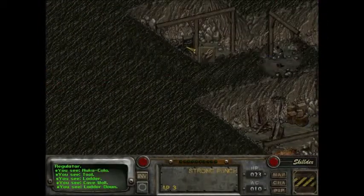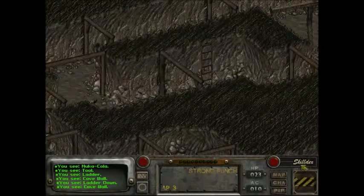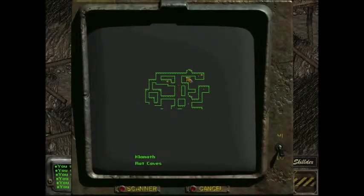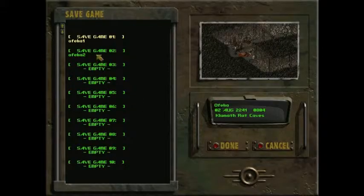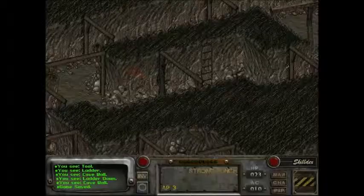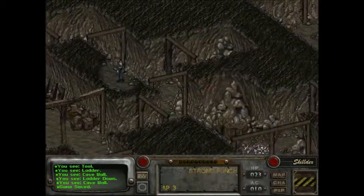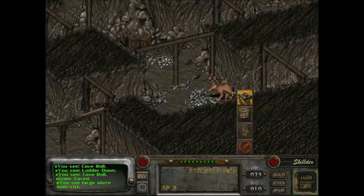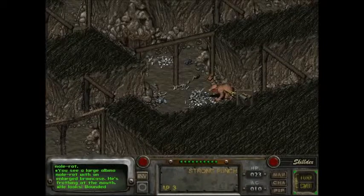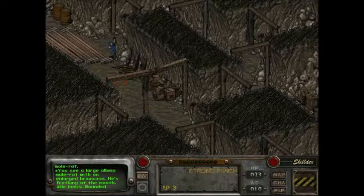I guess we'll have to go down a bit further. We came from there and then went there, so we haven't actually explored this area at all. If we're careful, we should be able to handle mole rats and pig rats without getting hurt too badly. Large white mole rat — you see a large albino mole rat with an enlarged brain case, rotting at the mouth. That's not a good sign. I'm not going to go there yet.